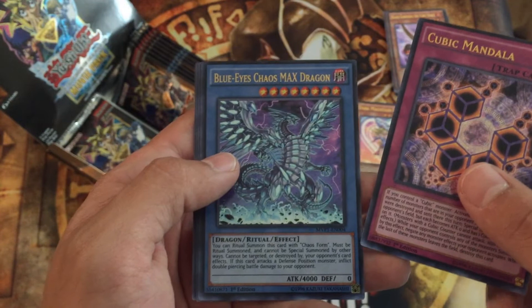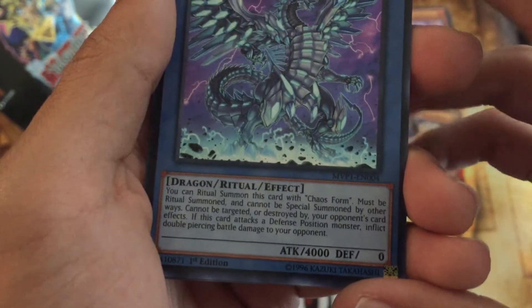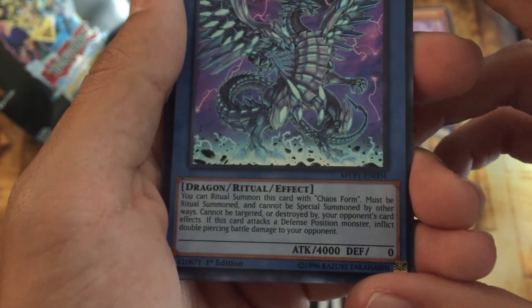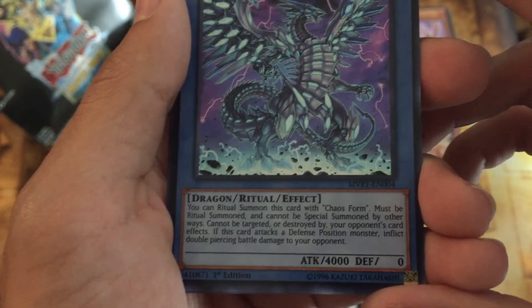The Blue-Eyes Chaos MAX Dragon — that's pretty sweet. It's a ritual monster too. Can be ritual summoned with Chaos Form, must be ritual summoned and cannot be special summoned by other ways. Cannot be targeted or destroyed by your opponent's card effects. If this card attacks a Defense Position monster, it inflicts double piercing damage to your opponent.